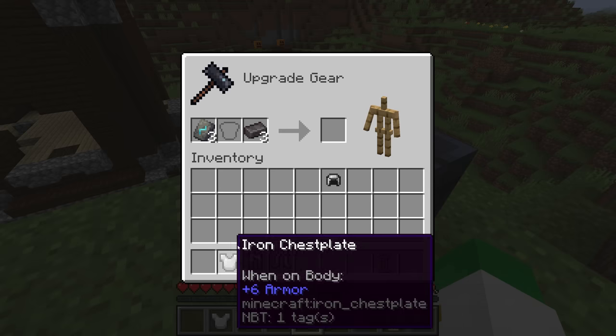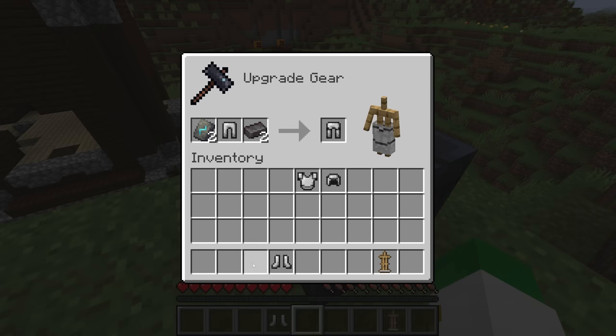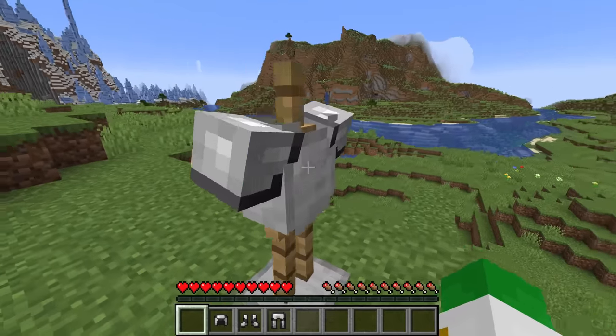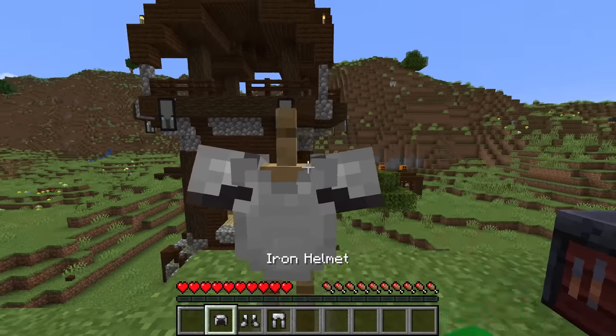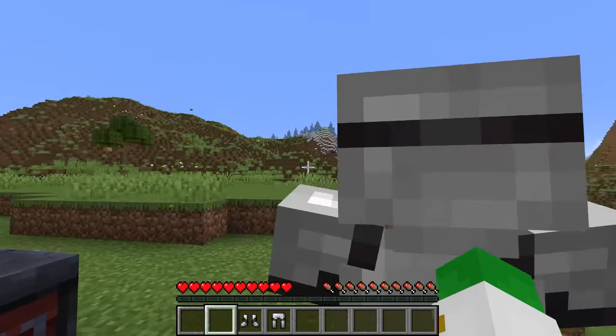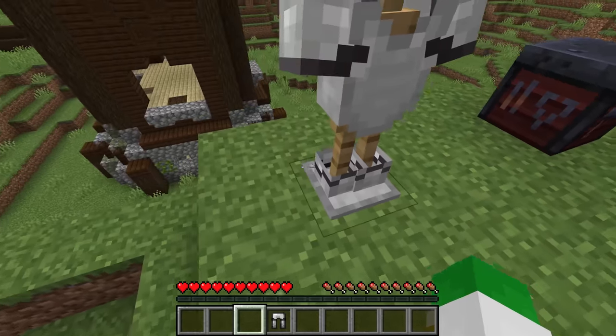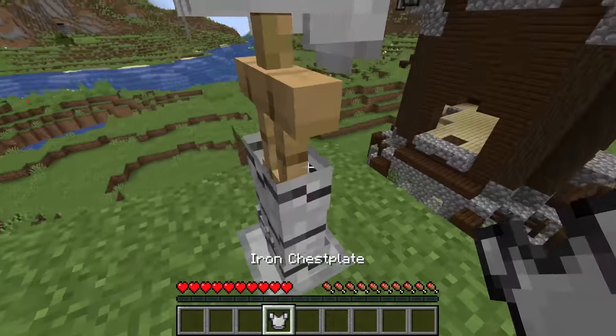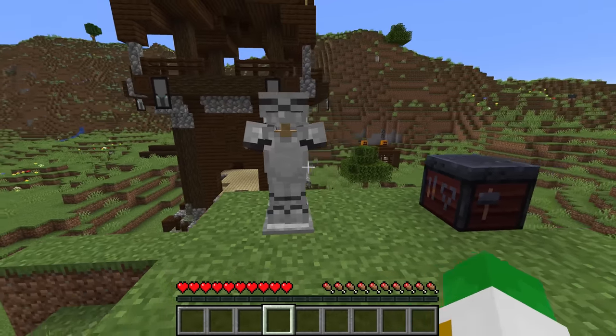We'll add a netherite trim to our iron armor. The amount of trim on the chest plate is very small, just on the shoulder. On the helmet, a rather standard band. On the boots, a higher-up band that gets lower towards the back. And on the leggings, we have two bands — one higher up and one lower down.